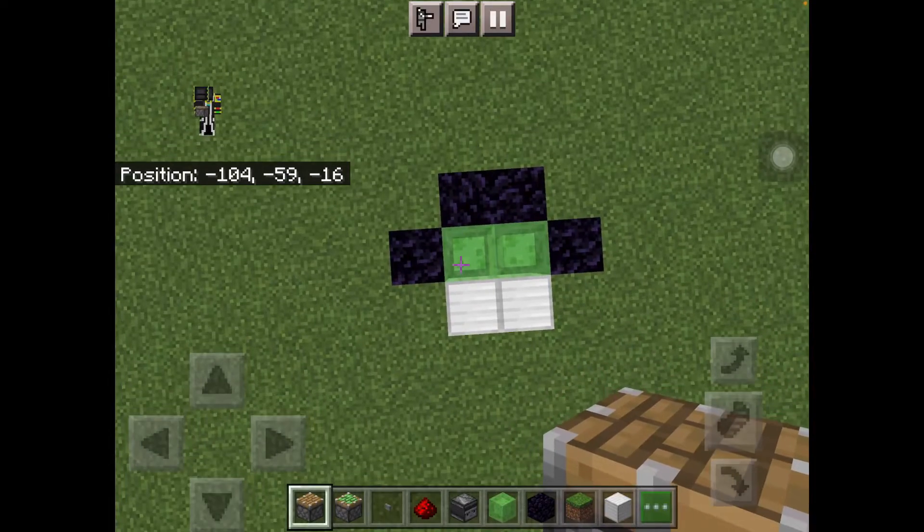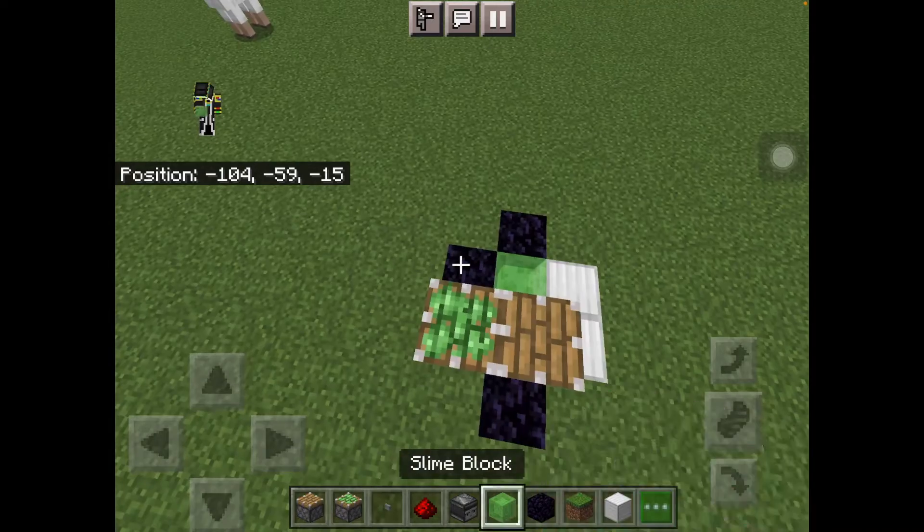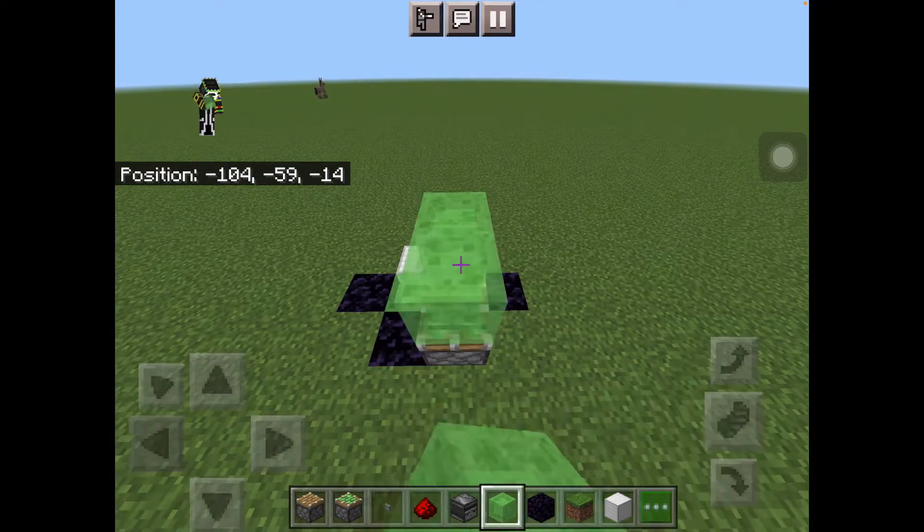Then grab your normal piston and place it right here, sticky piston right here, and then put your slime block on top of both of them.